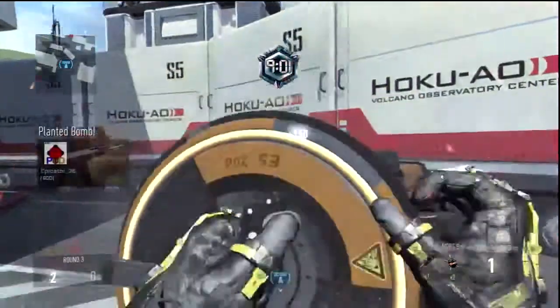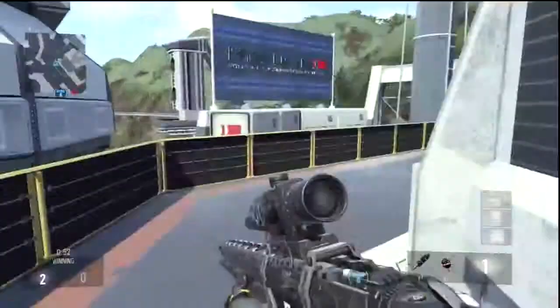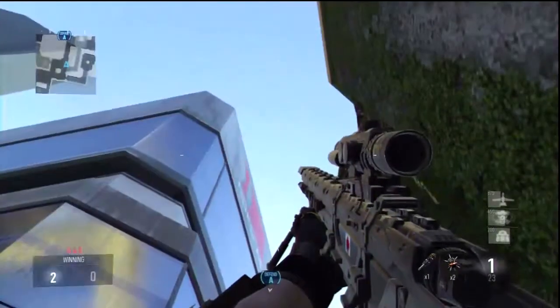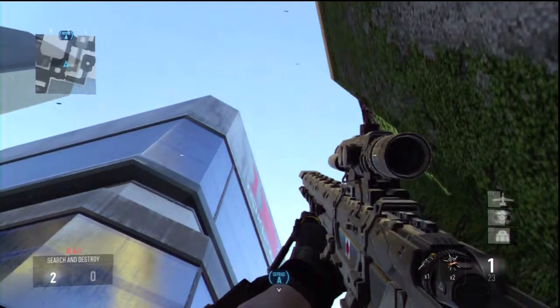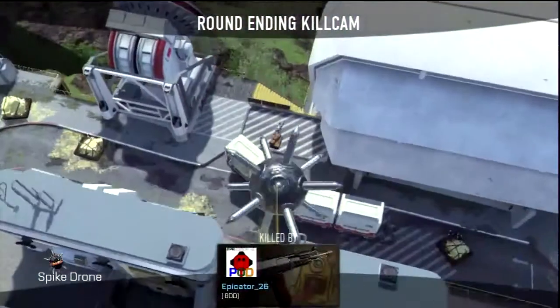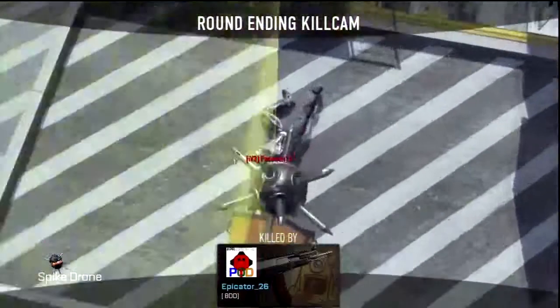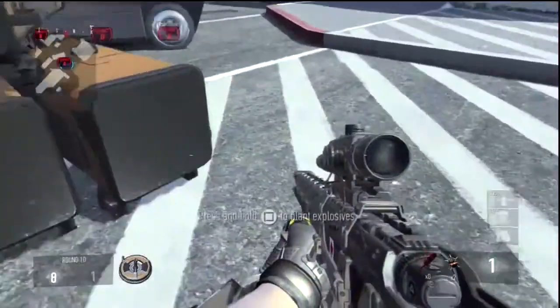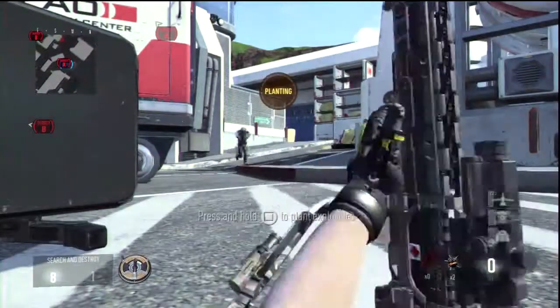For the third one, you're going to want to plant on this short side here facing the out-of-map bit, then run all the way back through the spawn. As long as you push back into this corner and look straight up once again, you should get a very nice kill cam. The spike drones go really high on this map.